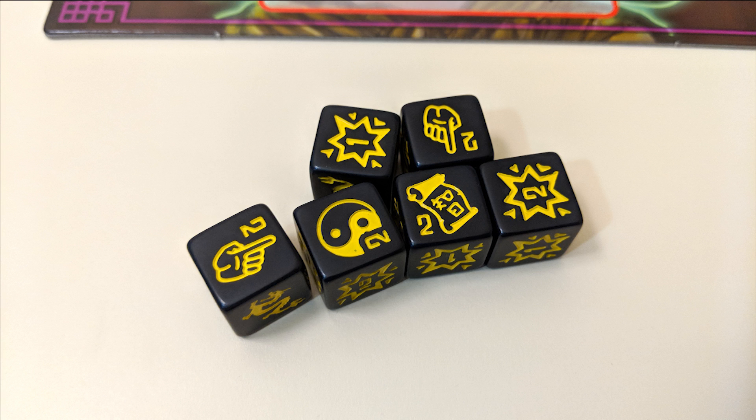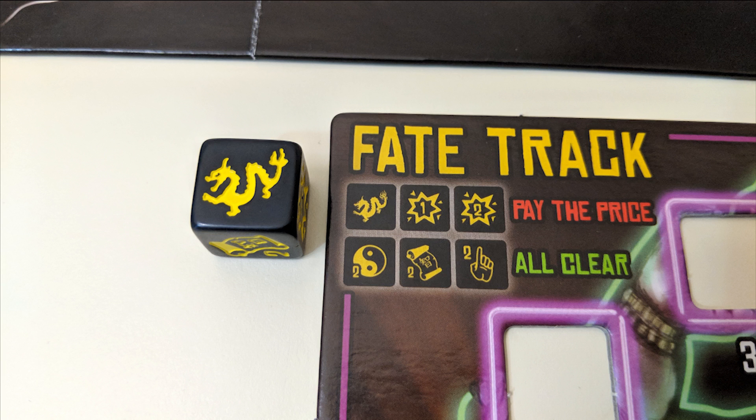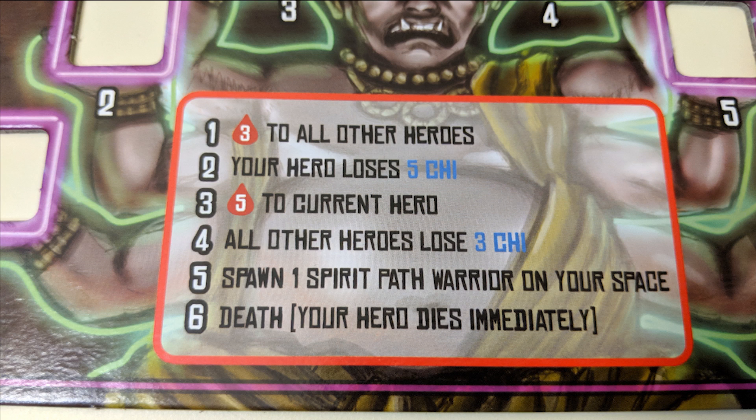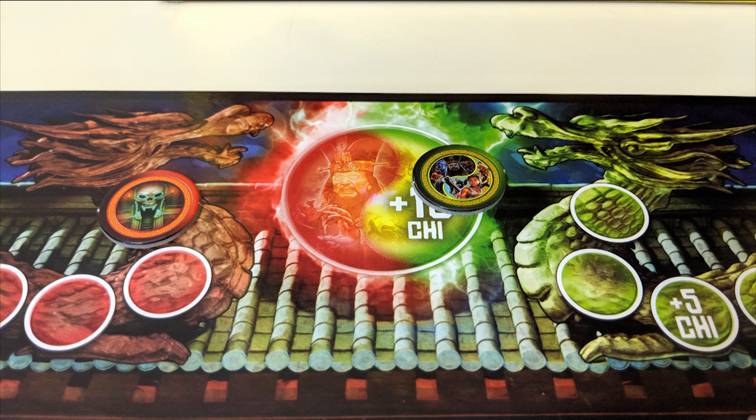You also need to be aware of the fate dice — special dice you can use if you're desperate for some extra help on your turn. These dice are rolled at the beginning of the game, and each symbol provides a special bonus. You can take one of these dice on your turn to add to a roll or use for its ability. At the end of that turn, you'll roll that die. If you receive one of the negative symbols printed on the fate track, you must carry out the punishment listed next to the fate track slot number you're currently on, then place that die in the next empty slot on the track. Once the track is full, re-roll the six fate dice.